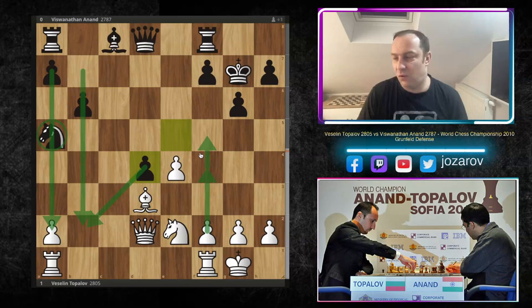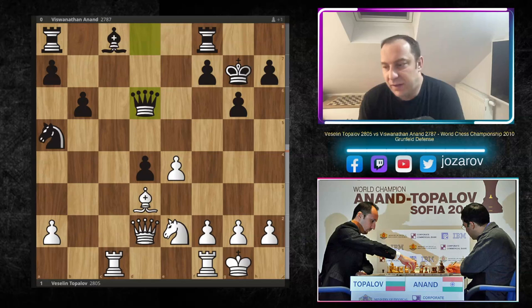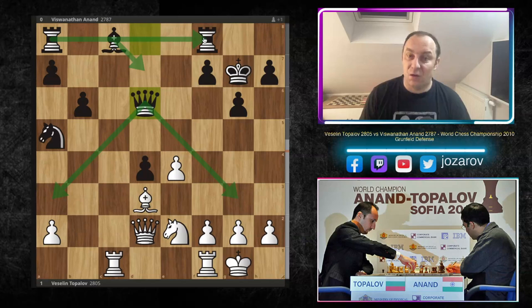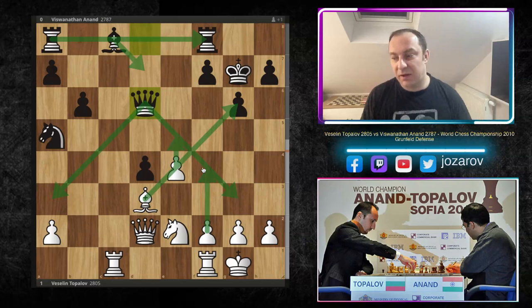Rook from a to c1 was played by Topalov. Now comes a tiny inaccuracy by Vishy - he played queen to d6. This seems logical as the queen is active and centralized, controlling many squares. You'd then play bishop to d7 and have a beautiful rook connection. But queen to d6 creates attacking chances for white against the queen, because after f4, e5, the queen is endangered - you get an extra tempo, the bishop gets liberated, and white is on the attacking side.